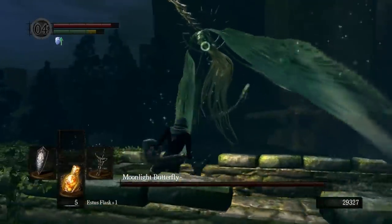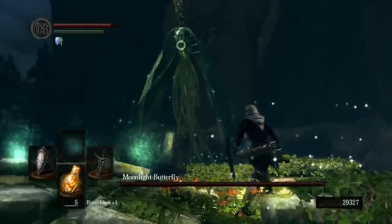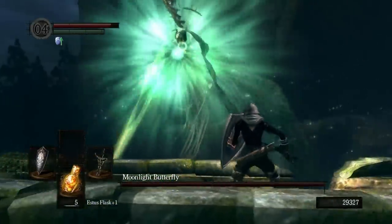If you get hit, don't worry, there should be enough time to pop an Estus. The explosive attack occurs sometimes when the butterfly flies over your head. Just lock on and keep your shield up.